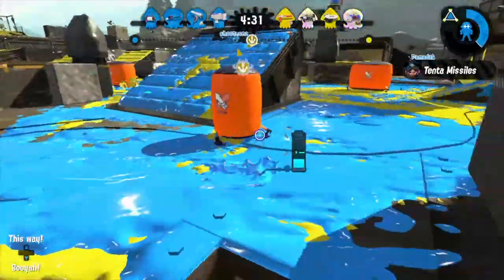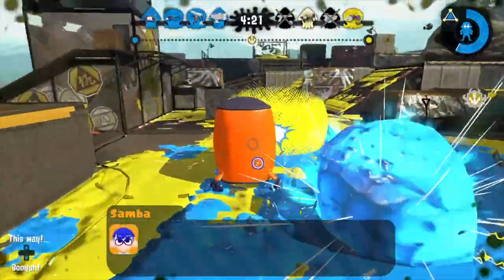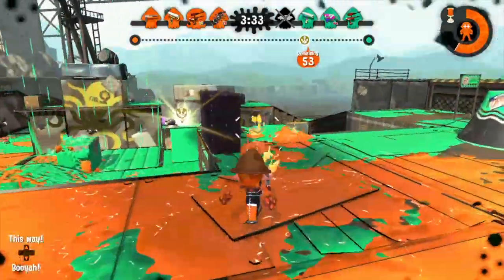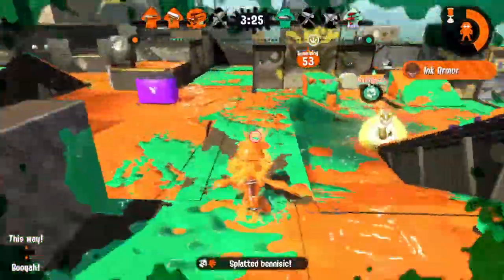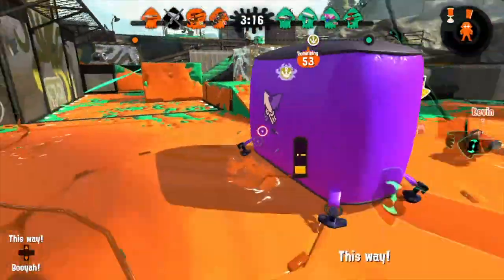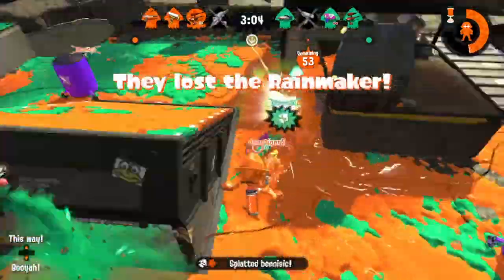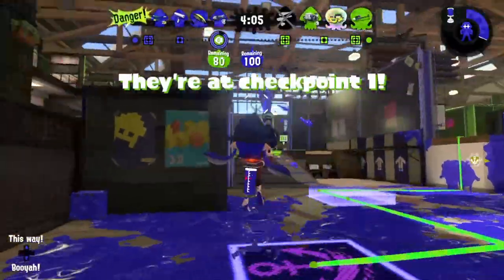The most important lesson I expect you to take away from this video is that playing support has way more to do with the way you're playing than just choosing a certain weapon, even if it is a support weapon. Splatoon is a game where if you have the floor covered in your own ink color, you and your team pretty much have an advantage. Map control provides mobility — you can swim faster on your own ink — hiding spots, and most importantly, your enemy can't swim, can't hide, and can even take damage standing on it.